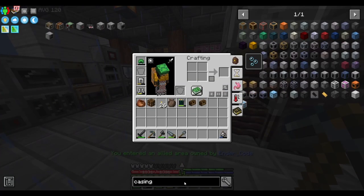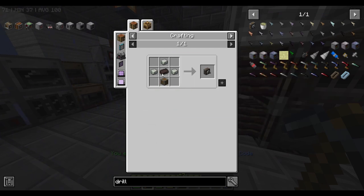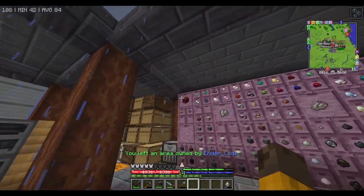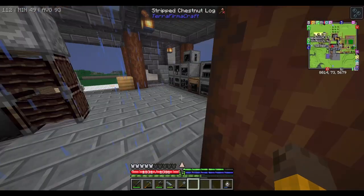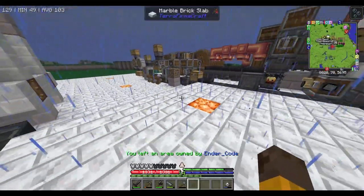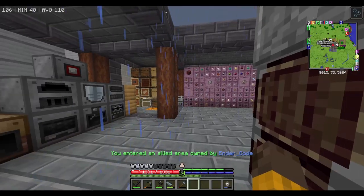So first off we need the drill itself, which is really easy. This is how you make the drill. The size of the drill - I will want to make it a 16 by 16, meaning it's basically a full chunk drill. So every time it's mining it's gonna mine a full 16 by 16 trunk, clearing out the whole chunk and not leaving anything left.